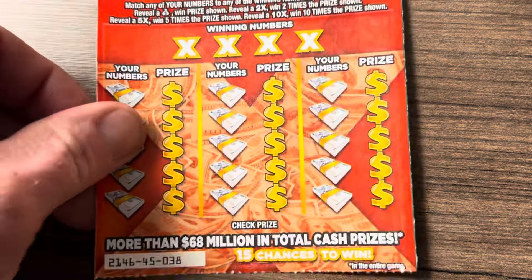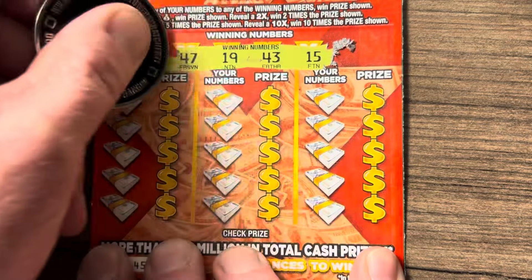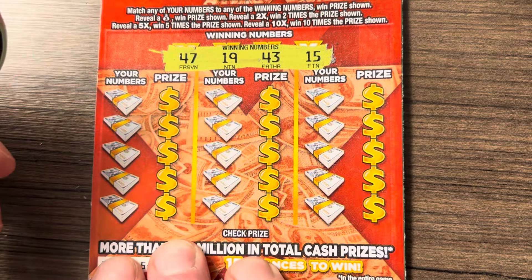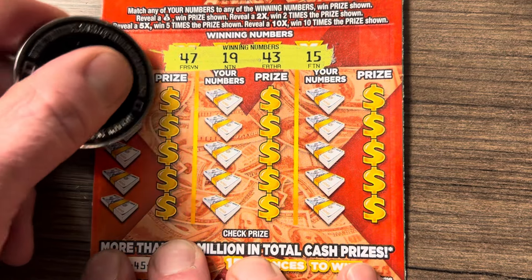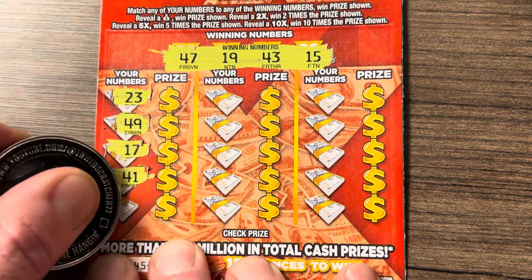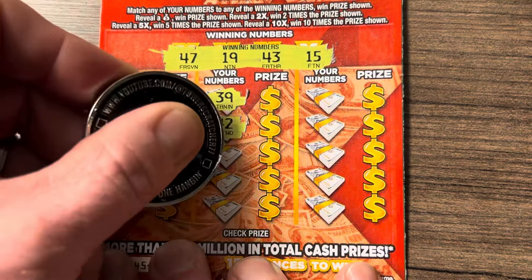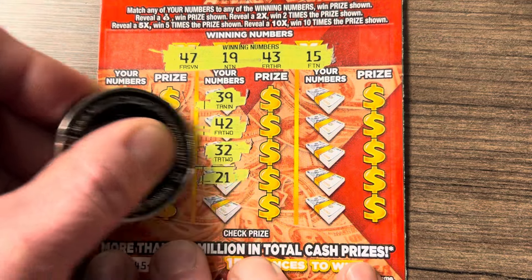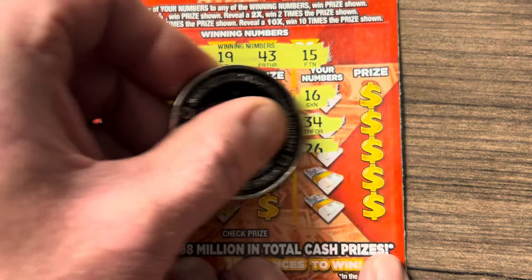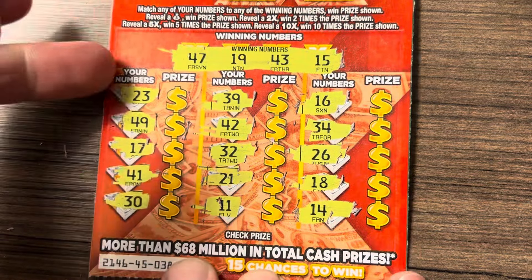All right, got two more of these tickets left — these were the last four in the machine. So this is a $30 session. Looking for a 47, 49, 41 and a 30. 39, 42, 32, 21, 11, 16, 34, 26, 18 — one off, and 14 — one off. Wow, 0 for 3.